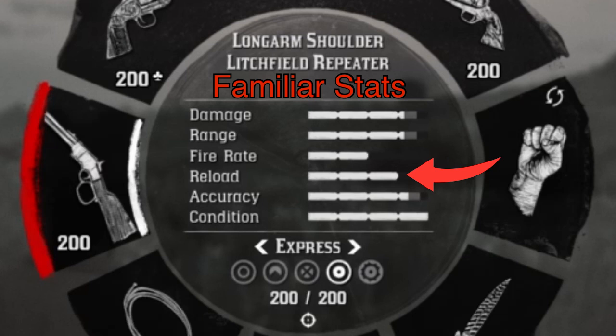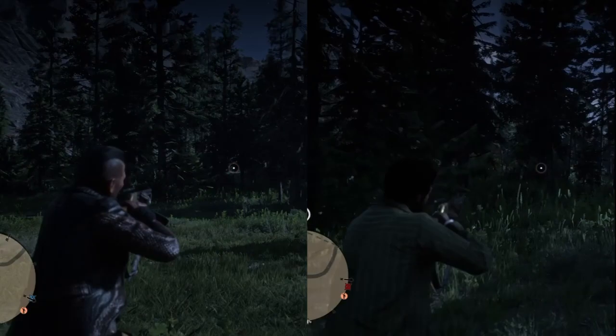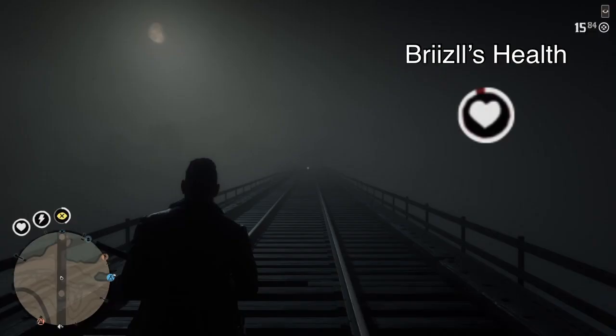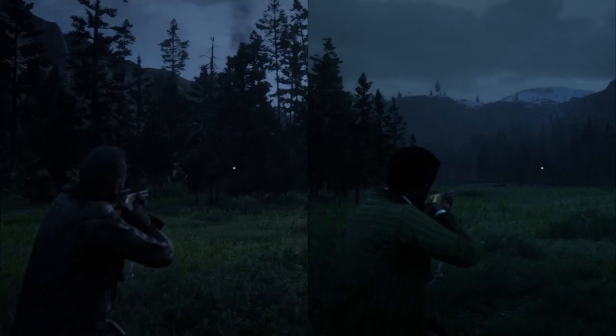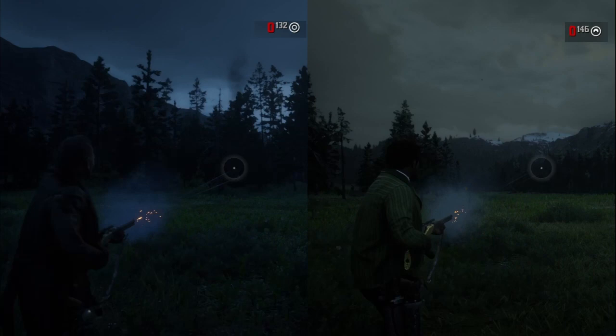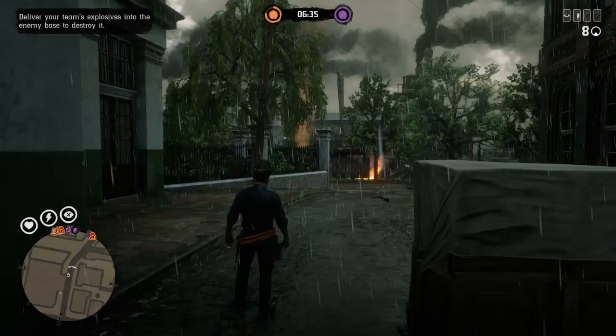We can see that the stats exist, but Bristle and I wanted to run through a bunch of tests to see what they actually meant for the player. So I bought a Lichfield brand new, upgraded it all the way, and Bristle has a Lichfield with the same upgrades that he is fully familiarized with — the only difference between our two guns is that he's familiar and I'm not. We tested bloom size while running, damage at long range, Paint It Black at even longer range, ADS fire rate, hip fire rate, and of course reload speed.